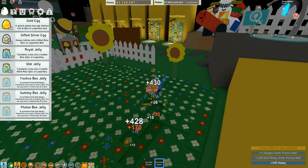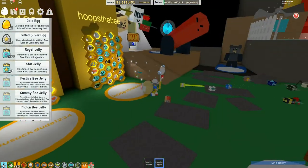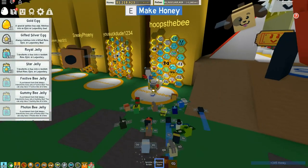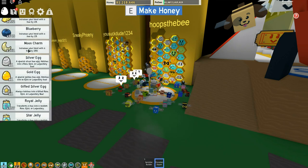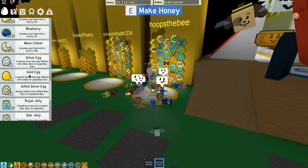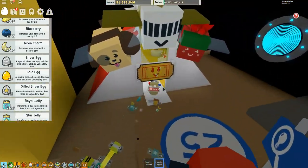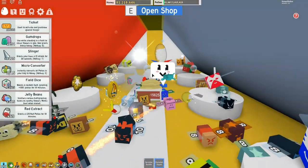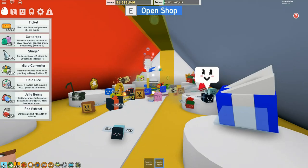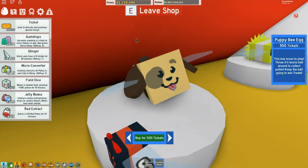Now we're heading back to the hive. We've got two new slots. I've got a Gifted Silver Egg, a Silver Egg, and a Gold Egg, but what I really want to do is buy some things in the shop. I've got 1600 tickets to spend, but there are some events coming up and a new release, so it might be better to save a few tickets.